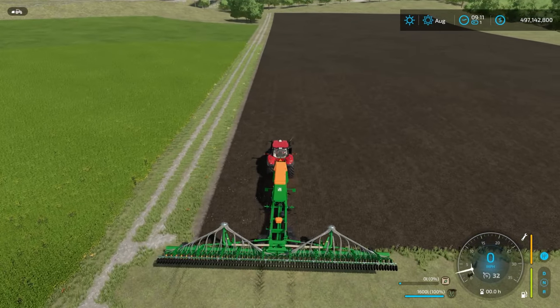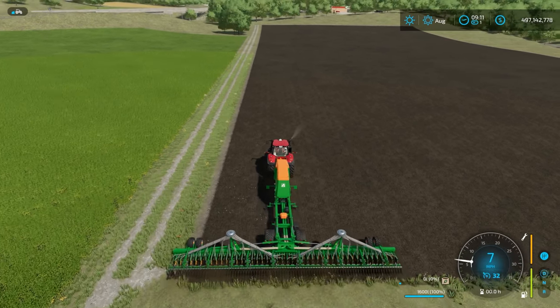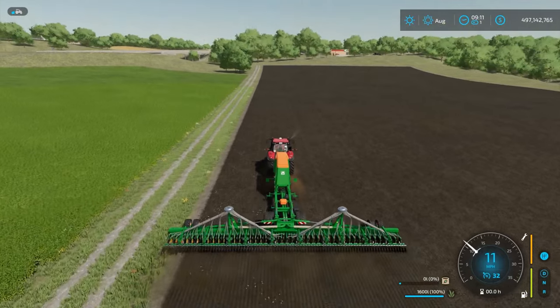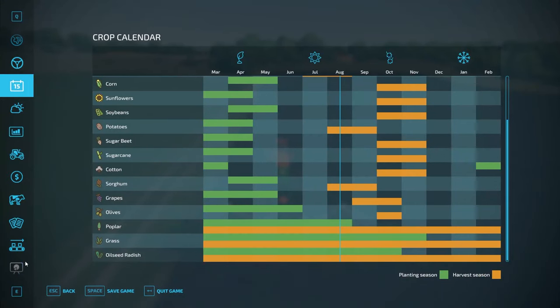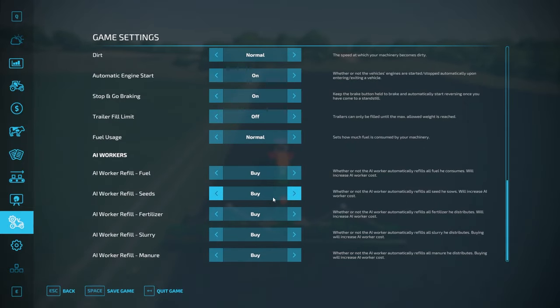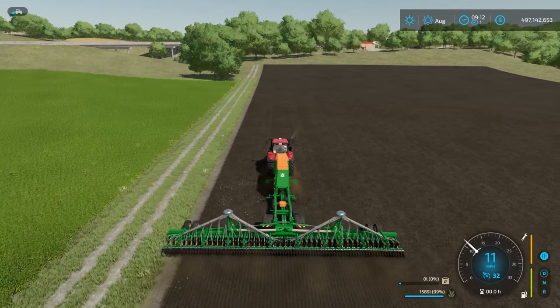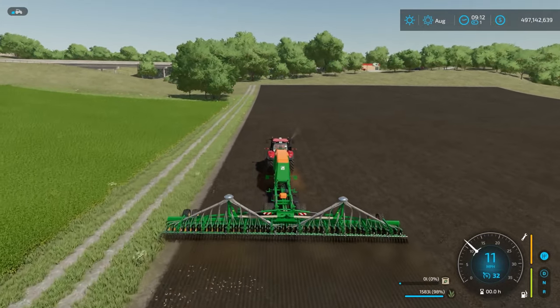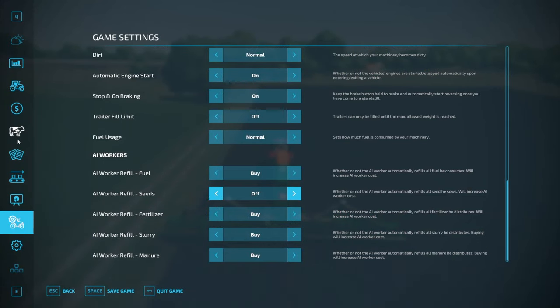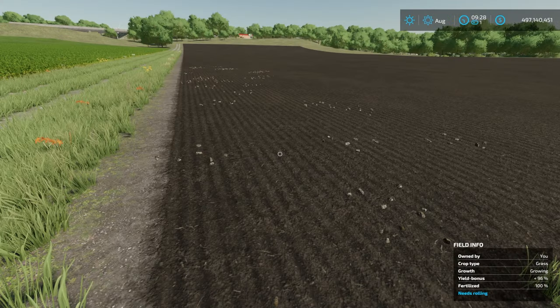You can hire a worker to plant the field for you. One thing to note: in game settings at the bottom, 'helper refill for seeds' may be set to 'buy,' meaning the helper buys seeds instead of using the seeds you provide. I recommend turning this off because the helper charges a lot for seeds. Once that's adjusted, you'll see your seed supply going down as the worker plants, which is correct.